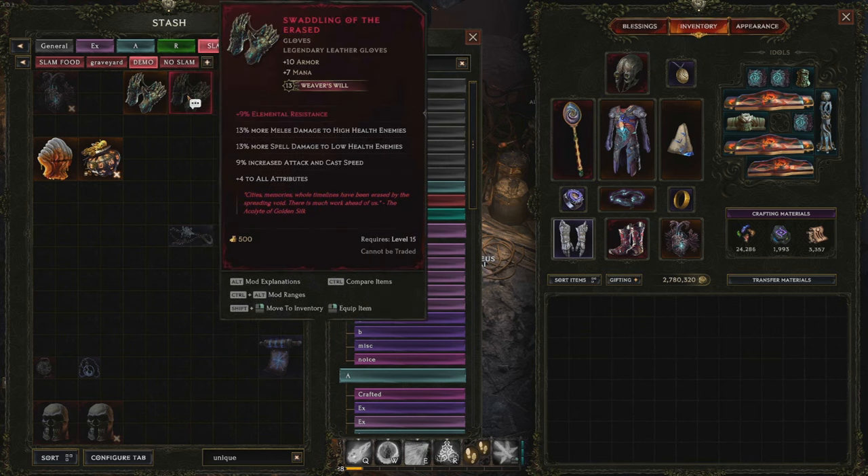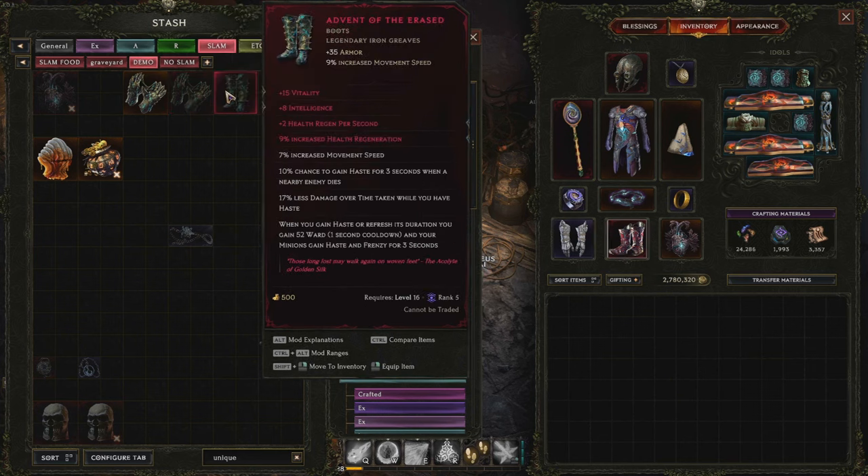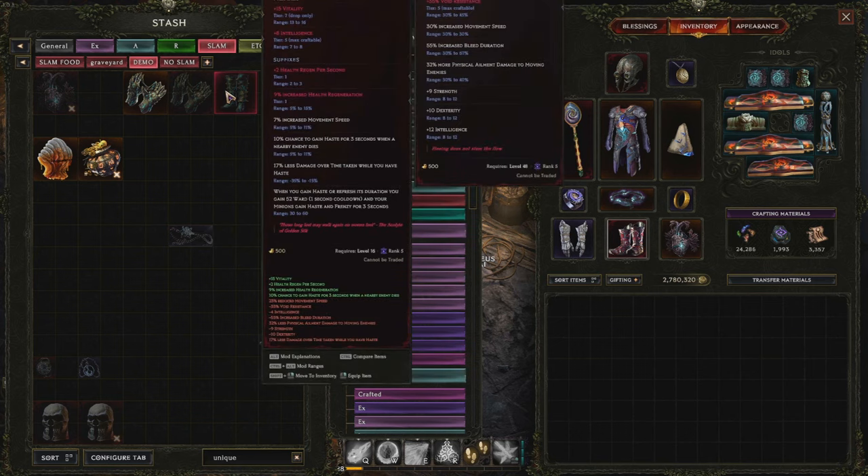Weaver's Will items gain red stats as you play. This is what it looks like as you level — it starts adding the stats, reducing the Weaver's Will number, and eventually when you're done you get one tier of affix per Weaver's Will.